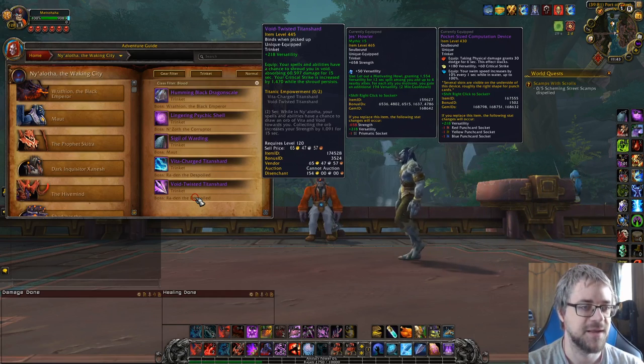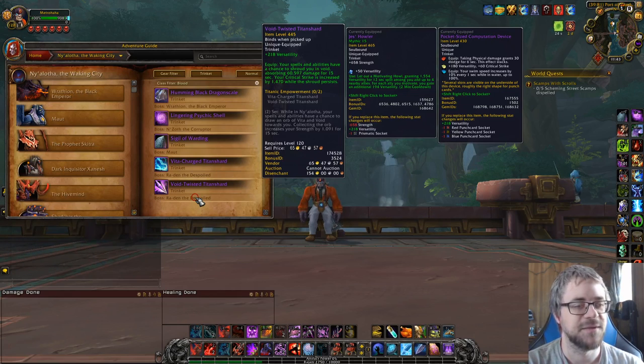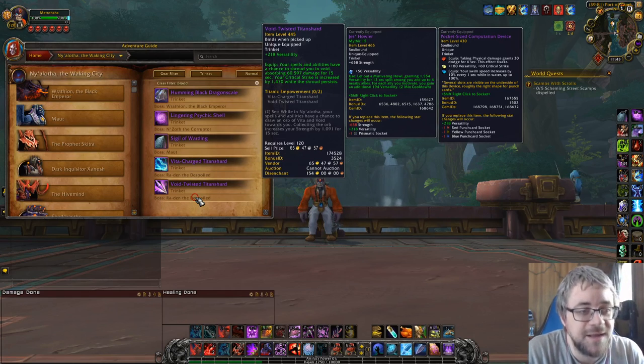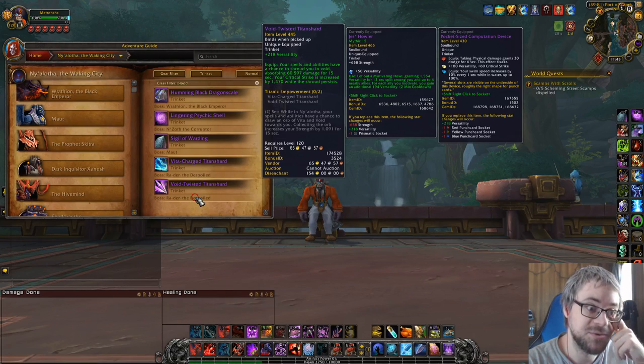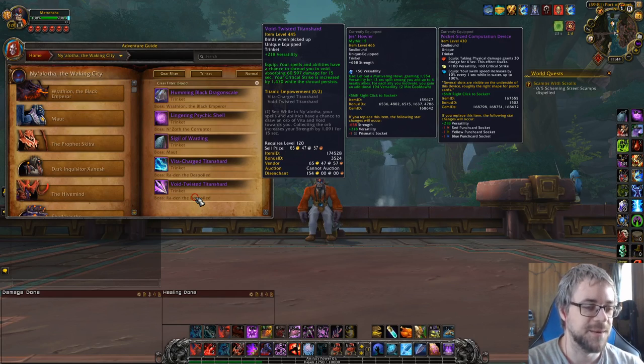When I tried it on heroic, it was just way too small of an absorb — maybe 5% or less of my overall healing — and the crit buff was up like 3% of the dungeon. So I don't think I would ever use this trinket. But it does have an interesting 2-set bonus while in Ny'alotha: your spells and abilities have a chance to draw an orb of vita and void towards you, collecting the orb increases your strength. It's basically like the Ra-den mechanic. I've literally never seen this proc, but if I ever get both trinkets I might run a couple of dungeons just to see what it looks like.